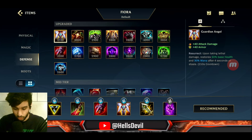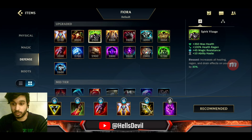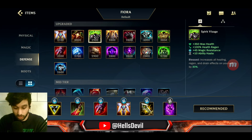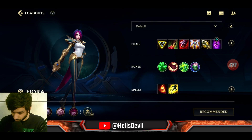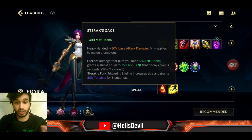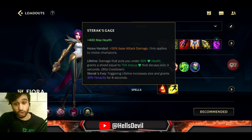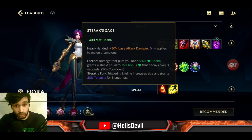Spirit Visage is good against a lot of ability power — if you're getting destroyed by a Gragas, for example. Sterak's Cage is really good if the enemy has a lot of slows, stuns, and damage, because it gives you a shield when you're super low that also grants tenacity.